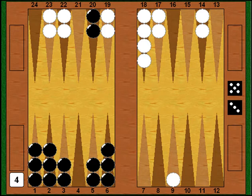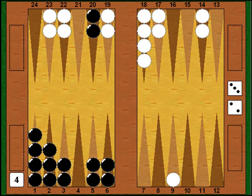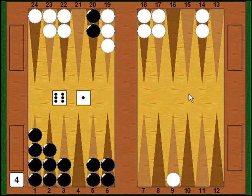I shoot a 3-2 — not a great number, but easy to play. I can't move my back men, so I just take the spare checker on my 6 and move it down to my 1 point — and then there's absolutely nothing else to do. Myberg's turn; he rolls a mediocre 6-1 — doesn't hurt him, doesn't help him much. He moves a checker from the 7 point down 6 pips to his 1 point, and moves the other checker one pip for a little better distribution. Just a blah roll.